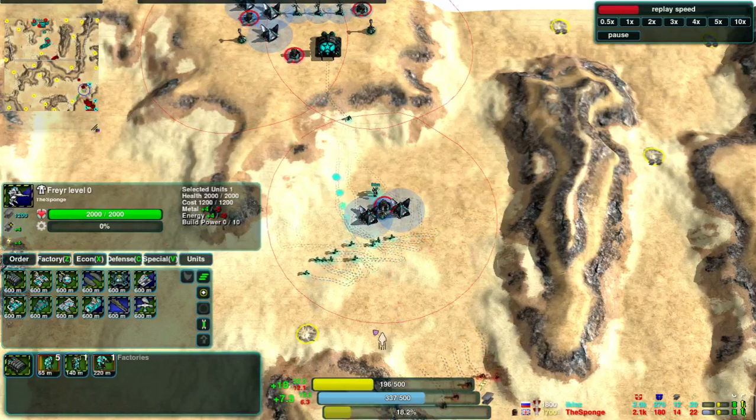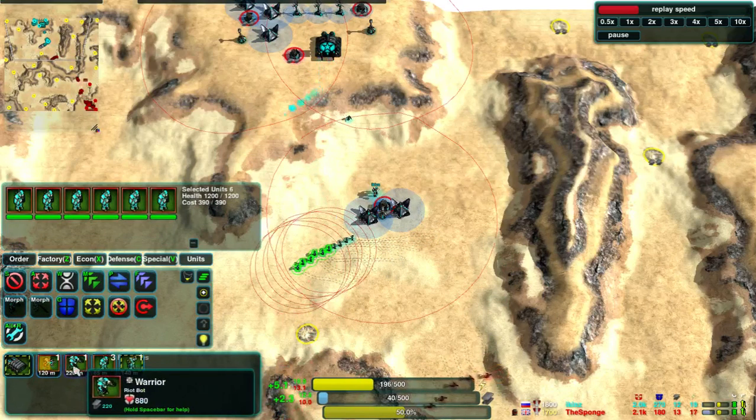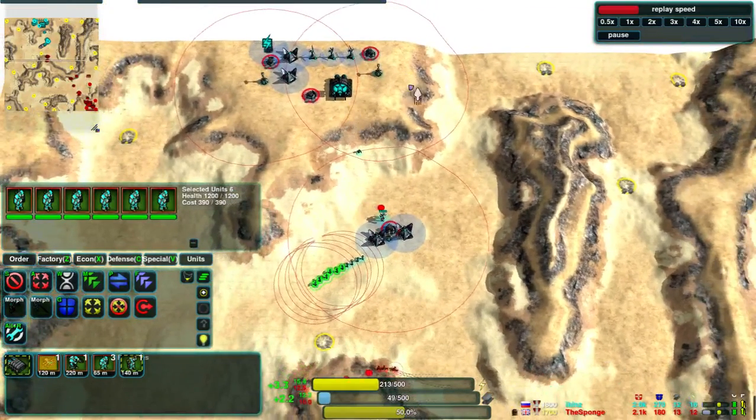The Sponge has a Tick about to come out in his queue, followed by a Warrior, then three more Glaives. Only after that will he go for a Rector, which presumably will go sideways to take some of the Metal Points.